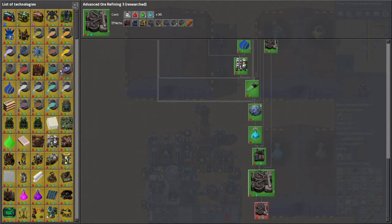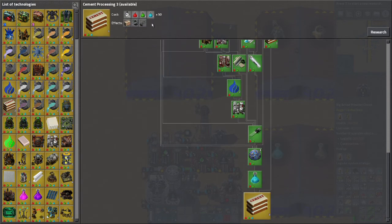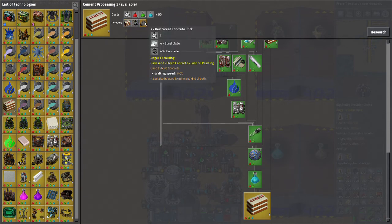For the next research, the cement processing would get me the reinforced concrete brick. Let's go ahead and do that because I'm going to need this for some buildings and it's a pretty quick research.